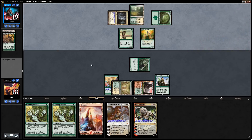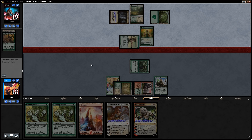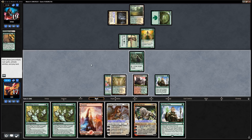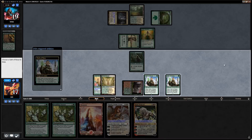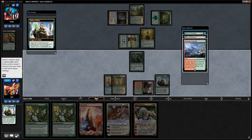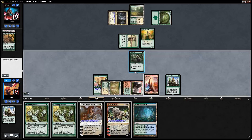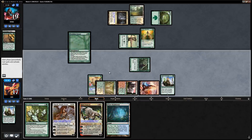Opponent runs out Elvish Visionary and a Razorverge Thicket; Llanowar Elves gets in for one. We untap and find another Oath of Nissa. With six mana total, we can cast Oath of Nissa plus Doubling Season. We pick up a Misty Rainforest for later use, make mana with Arbor Elf, play Doubling Season, and next turn our planeswalkers will enter with double loyalty counters.